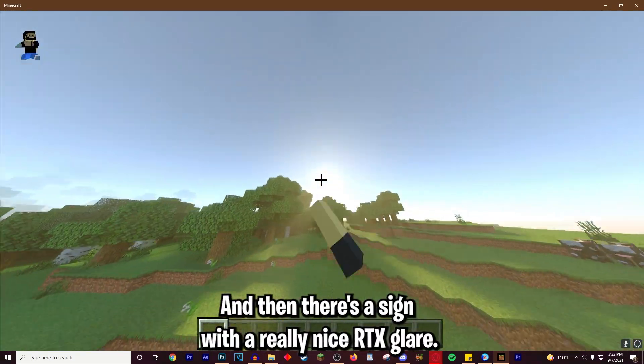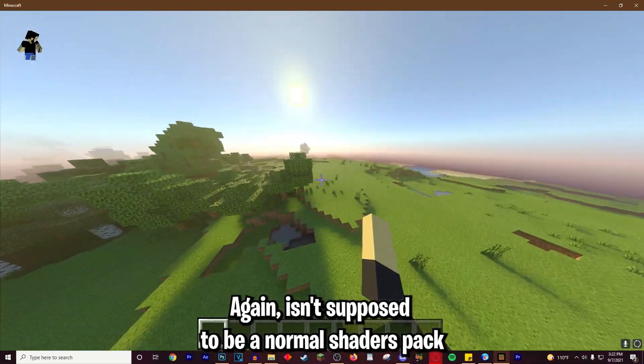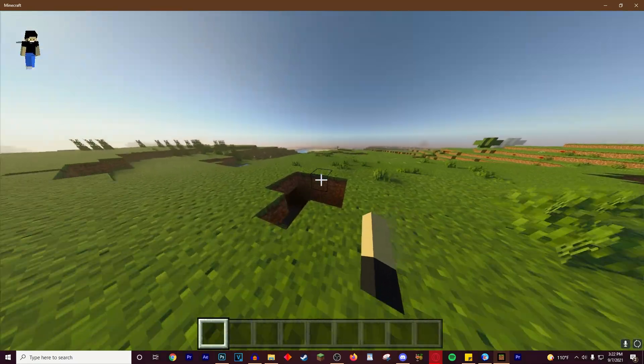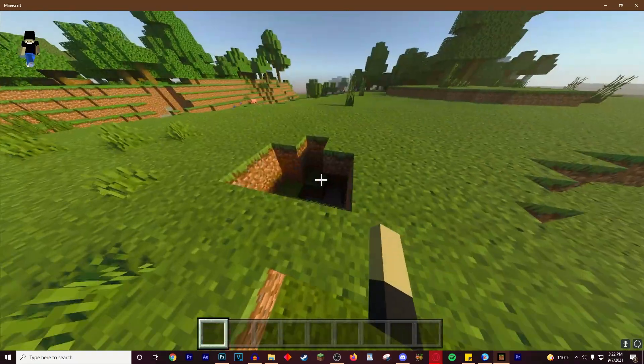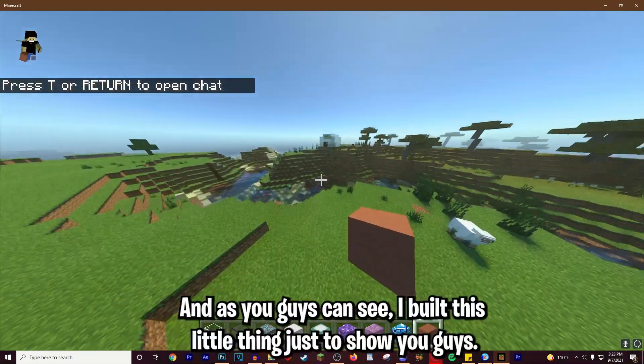As you can see it's pretty cool — there are a lot of shadows and a sun with a really nice RTX look. This isn't supposed to be a normal shaders pack; it's supposed to be RTX, so everything is supposed to glow, shine, and have really deep depth and shadows.